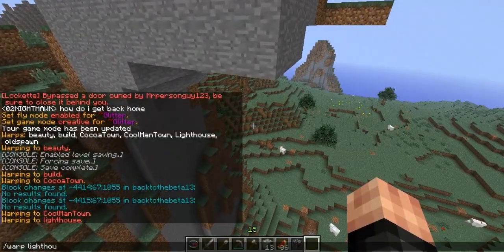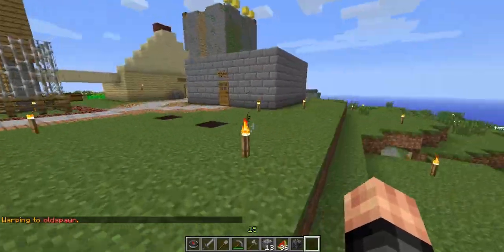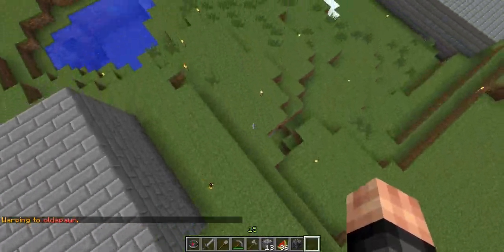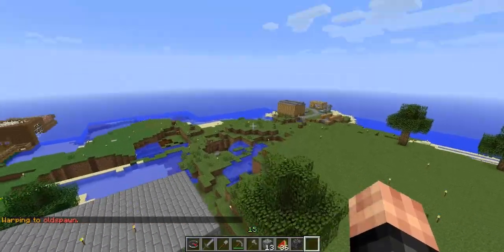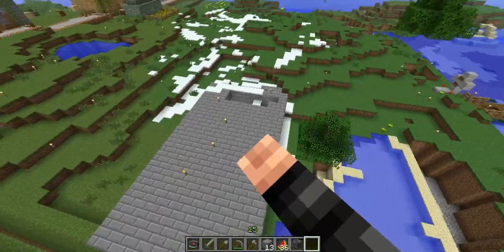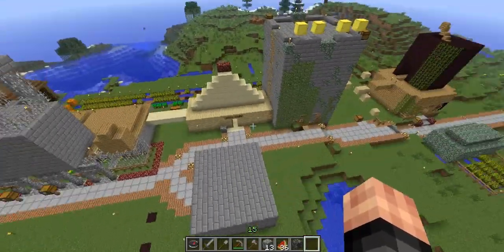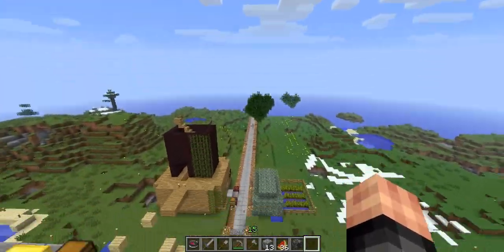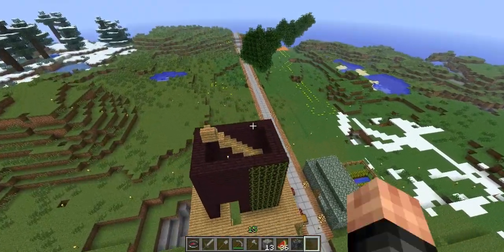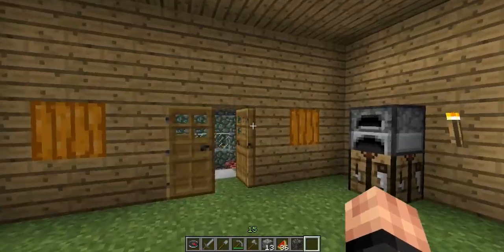The last warp would be Old Spawn. Old Spawn is where all the regular players first started out — where we first spawned. They built over there, all that crazy stuff. The original idea was to have this main spawn and then a giant road that lit out, but no one really caught on to that idea, so they all moved to me with Coco Town.